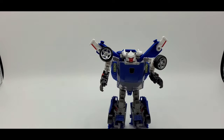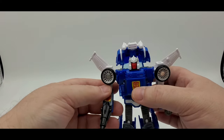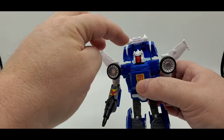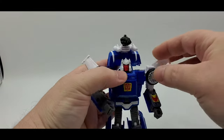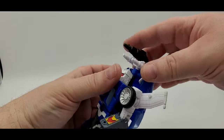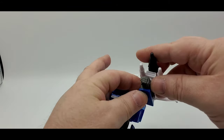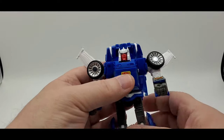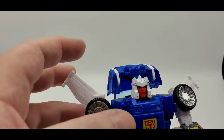Since he uses Wheeljack's mold, he kind of suffers for being a Tracks — but that is Reveal the Shield Tracks. Now for Kingdom Tracks — he looks really good, he screams G1. You can move the little rockets side to side, put blast effects in them and on his gun. You have the option to store his gun in the back, on his arm, or he can hold it — tons of options.